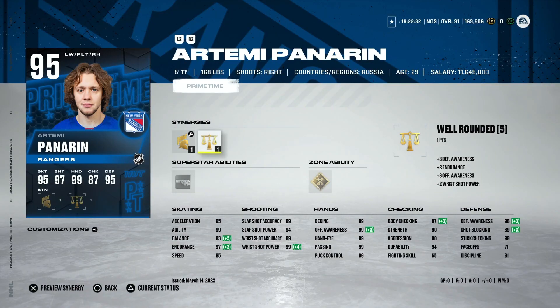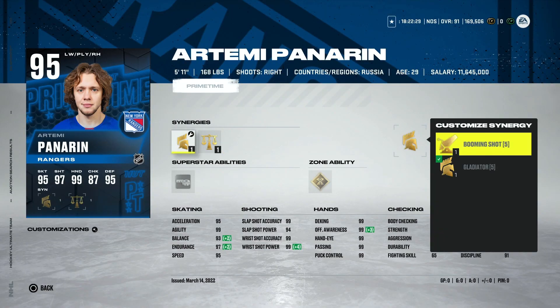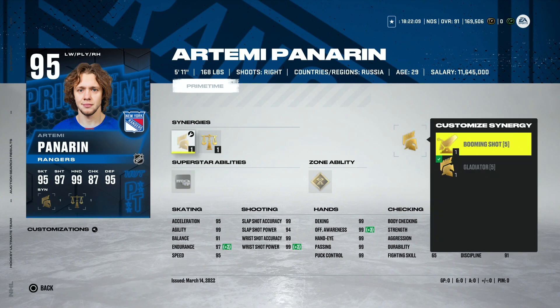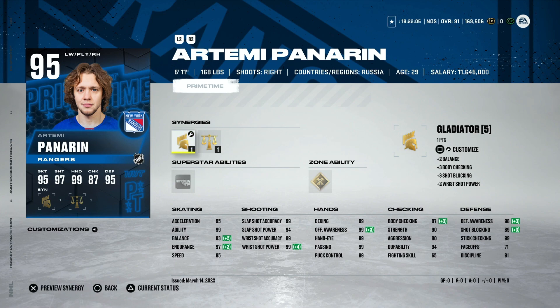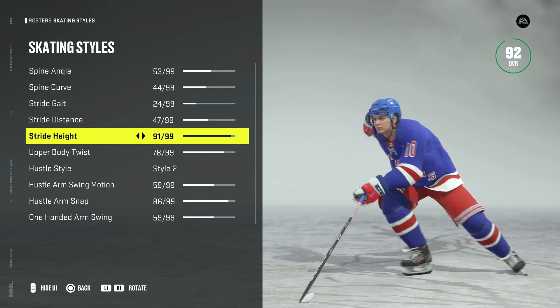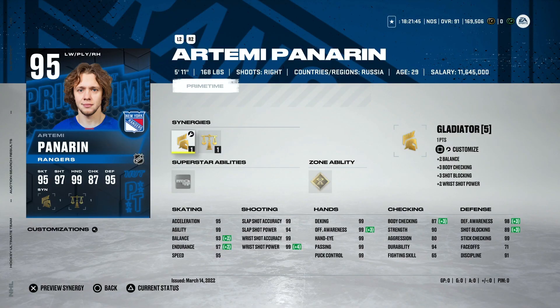For anyone looking for a mid-90s non-master-set card, Robert Thomas could be a really nice option. Then we've got the 95 Artemi Panarin Prime Time with Booming Shot and Well-Rounded. Well-Rounded is a tough synergy to activate, but now as everything gets into the high 90s it's easy to activate eight to ten synergies. He can get 95 speed, 95 acceleration — almost end-game — with max shooting and hand stats across the board. He also has a custom stride which makes him feel quite different from other cards I've tested.